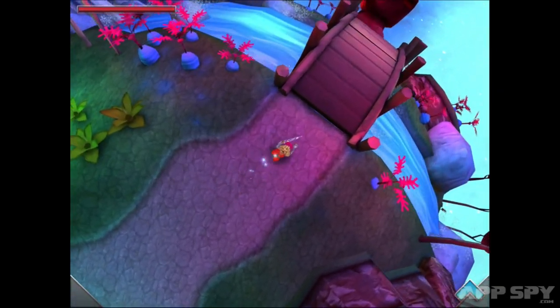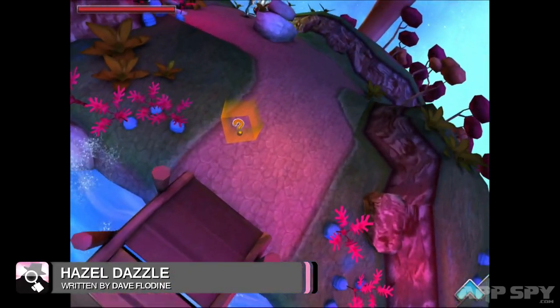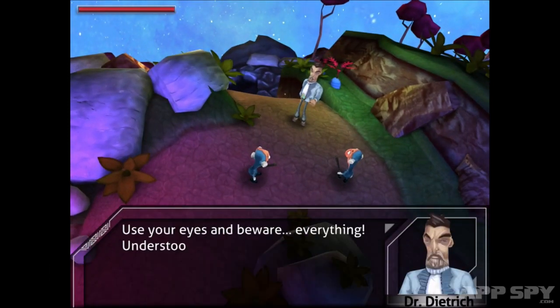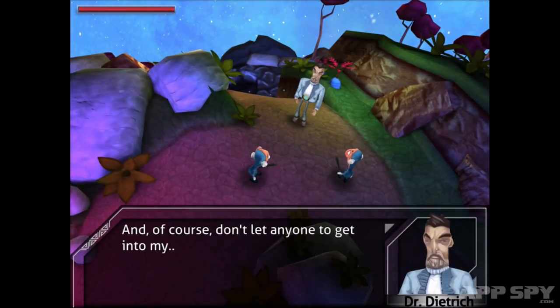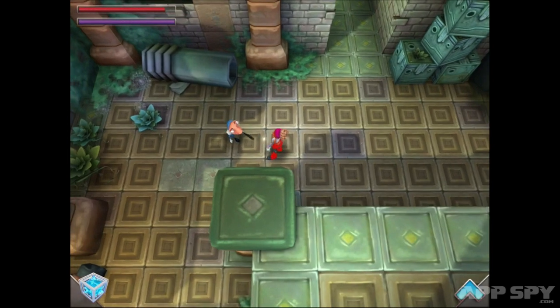Hazel is a budding archaeologist who's trying to stop an evil doctor from using the ruins of an ancient race for his own nefarious purposes. The game she inhabits, Hazel Dazzle, is an action adventure that borrows from the spinning spherical levels of Super Mario Galaxy and combines them with more traditional dungeon-crawling sections.